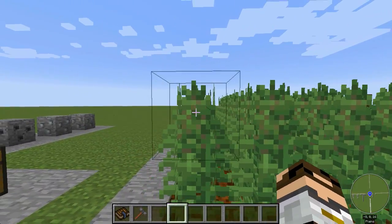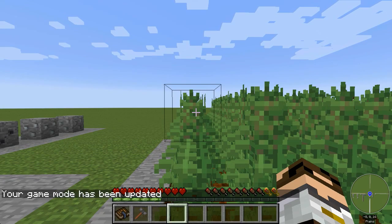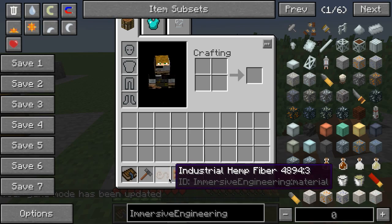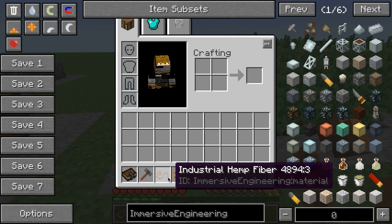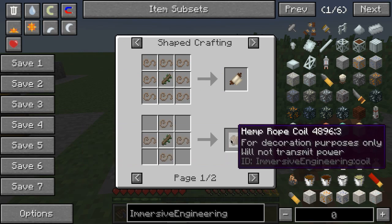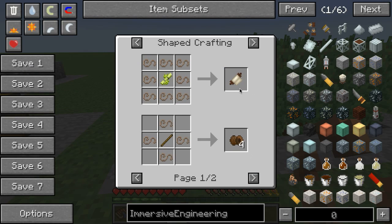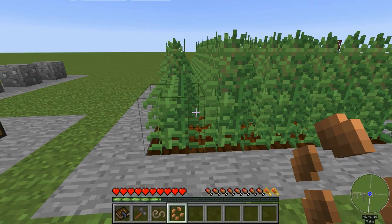Next is a plant called hemp. When you break these hemp plants you get hemp seeds to plant more, and you can find your initial hemp seeds in long grass like any other Minecraft seed. You can use the industrial hemp fiber to make tough fabric, hemp rope coil, or hempcrete. This is a very handy plant to have around and you'll wind up wanting quite a lot of it.